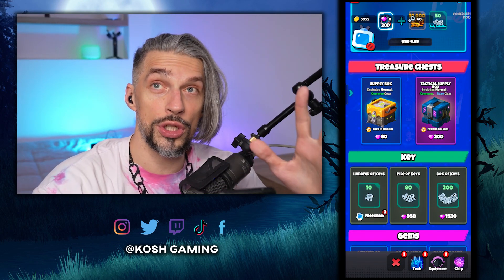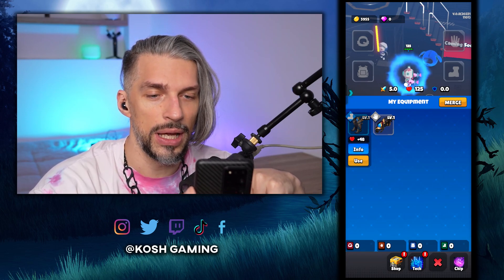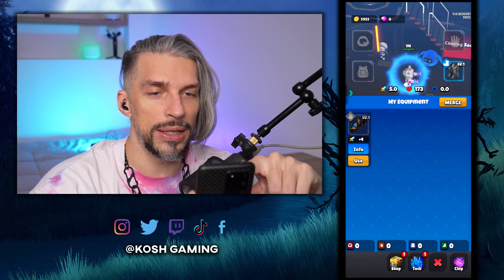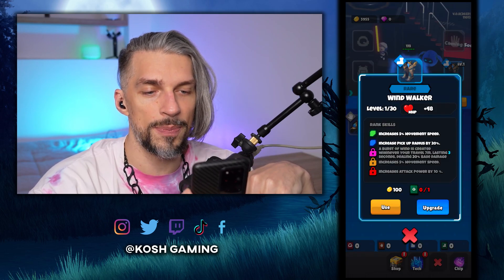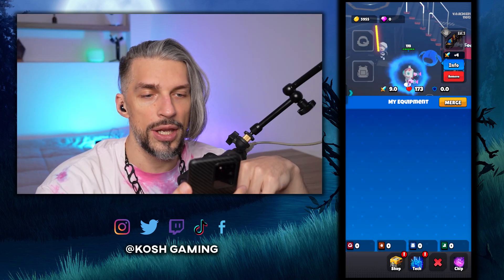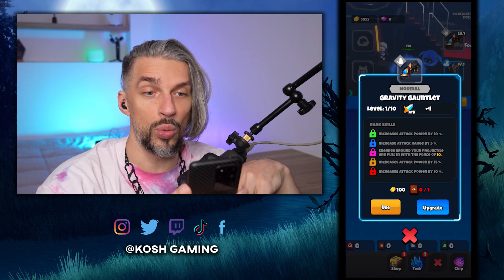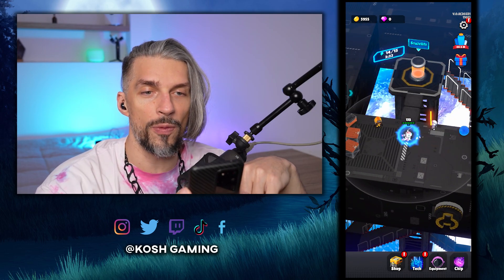At the very start of the game you should watch ads to get gear. By watching two ads you will get some basic gear — let's use it because it will give us some pretty nice stats. It gives movement speed, pick-up radius, and HP, which is pretty cool. We also get four additional attack, which is pretty insane.